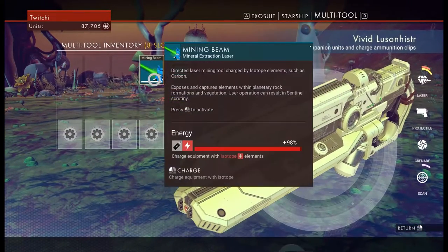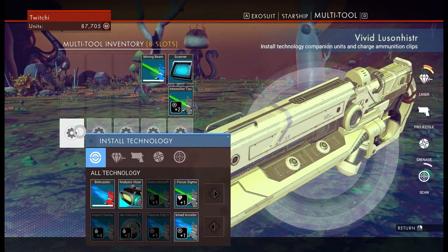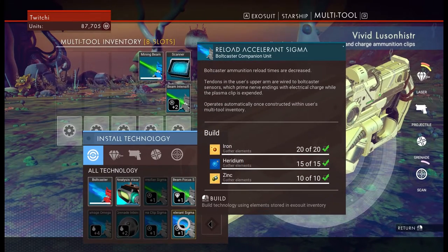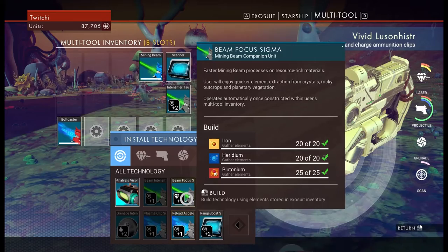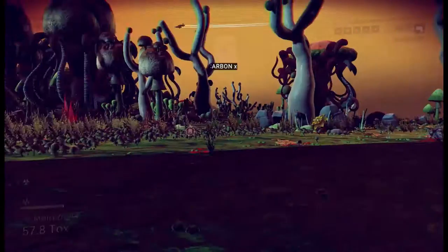So we've got the beam intensifier and the mining beam. I think we need to put an offensive weapon on this. The bolt caster was pretty good. No accelerated reloading though — yes. Okay so let's start with the bolt caster, straight on there. We can do all sorts of stuff now. The reload acceleration I think is the one we're going to go for.